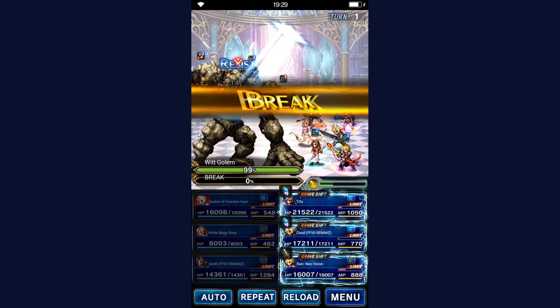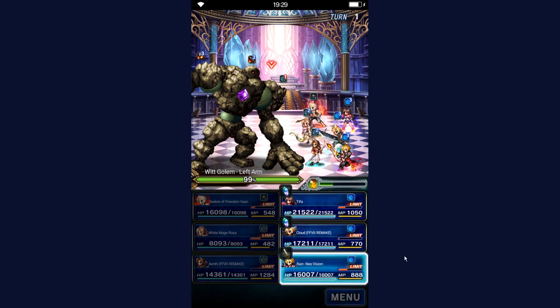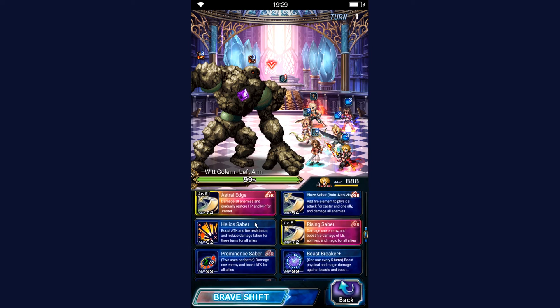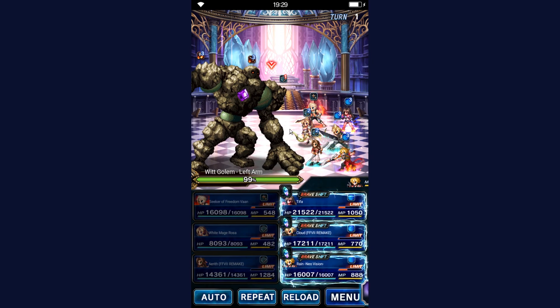Let's hope this is enough — yes, enough, perfect, was close though. Alright, so let's target his left arm — but remember it's the right arm on the screen. Use Astral Edge on the Neo Vision friend Rain. Start chain immediately, swap to the left arm so the chain continues on him.